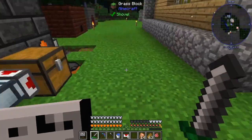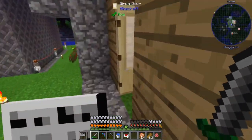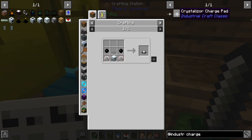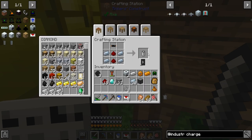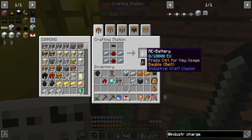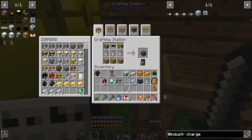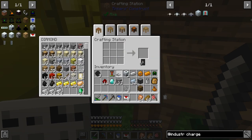Let's make a charger up real quick. We need three batteries, a bit of wood, a pressure plate, and another circuit.